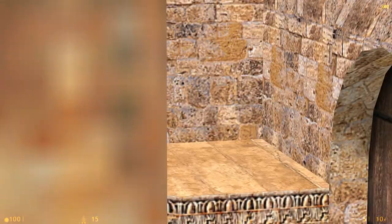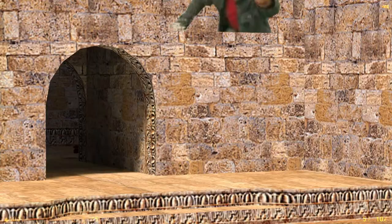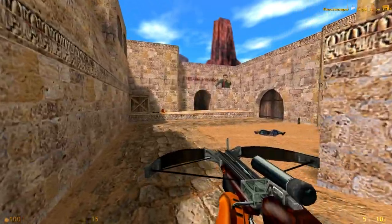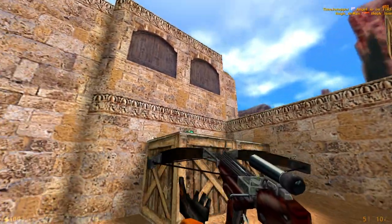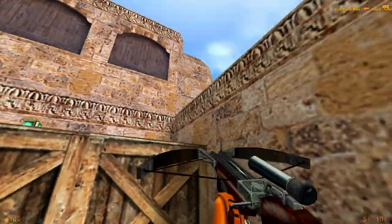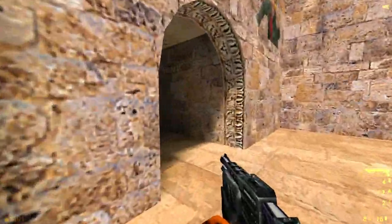So you grab the crossbow — and considering this is literally from Counter-Strike, crossbow sniping could be extremely effective here. If you want to grab that battery or medkit, you can jump down from the ledge — that's easy. Grab a shotgun, which can be useful here.